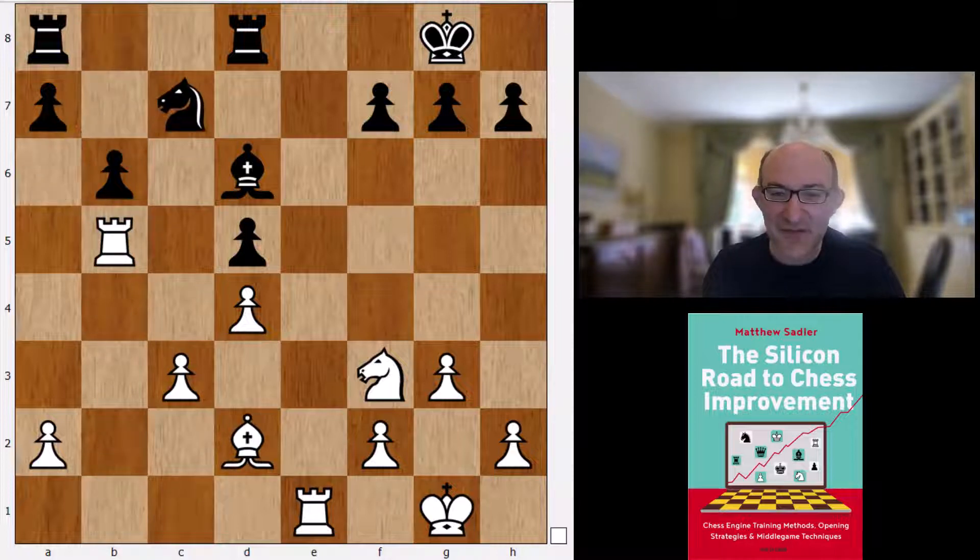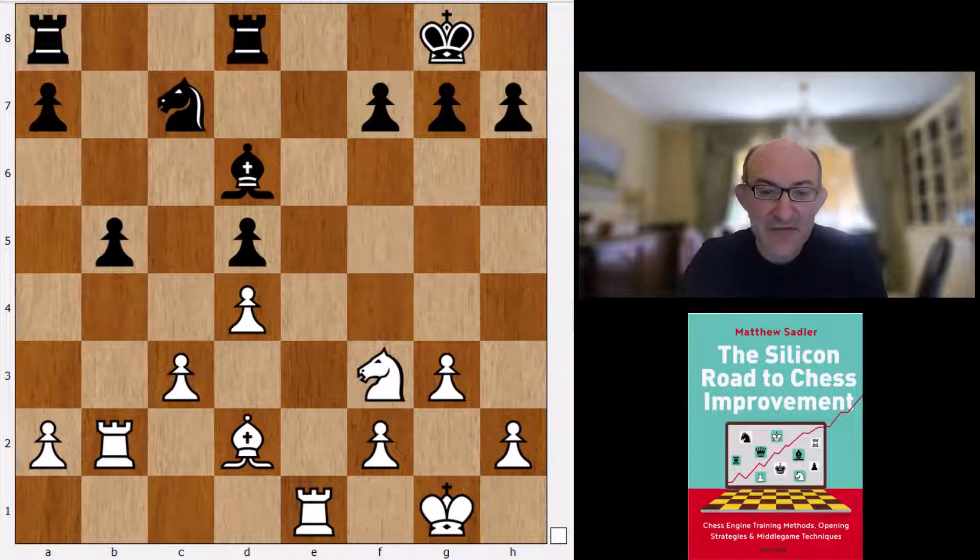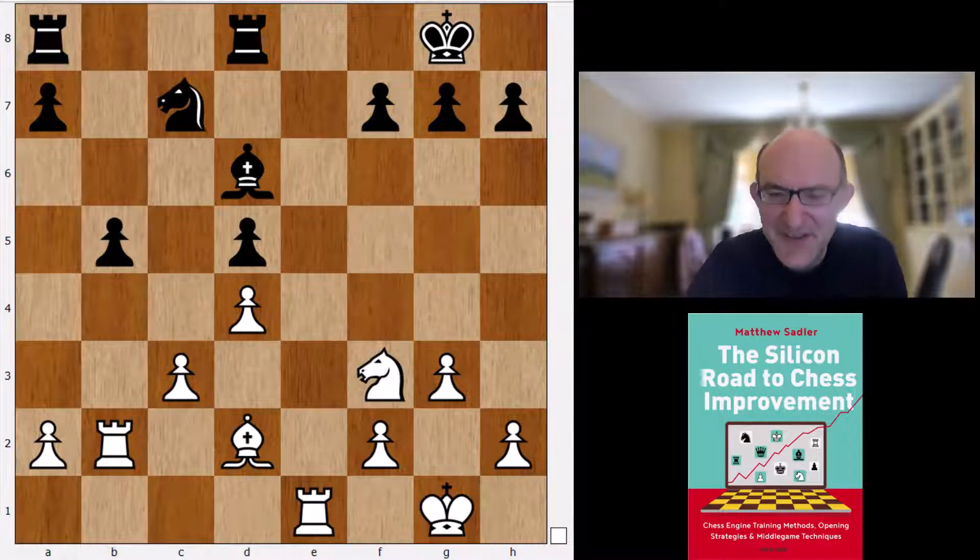Stockfish claims a slight advantage of 0.46, but there was a very high-level correspondence game in 2021 where Black held the draw quite easily. This looks pretty much like a draw to me as well. The Petrov is a tough nut to crack, but interesting to see that Stockfish's best line was the line Magnus chose in the World Championship.